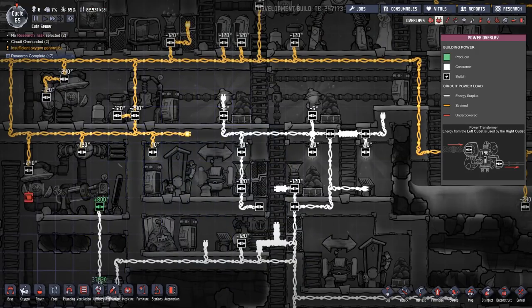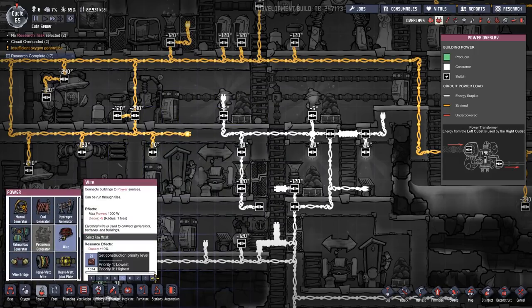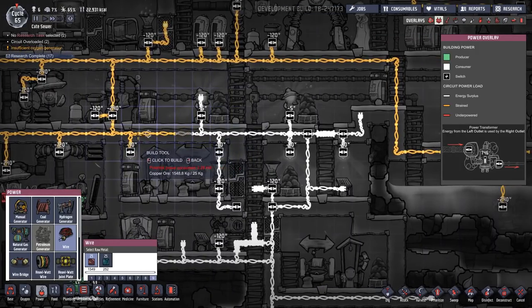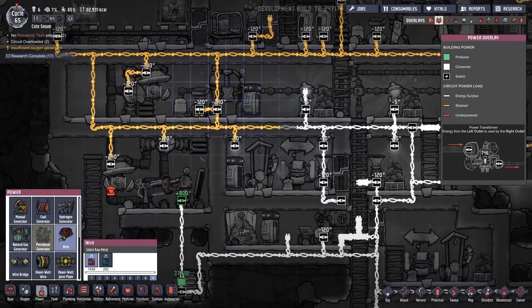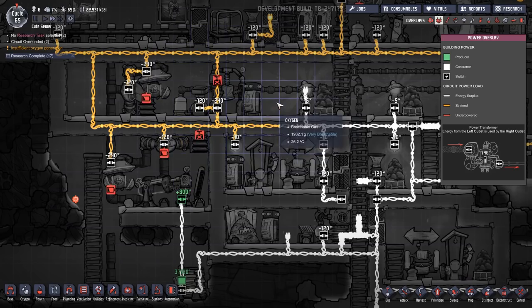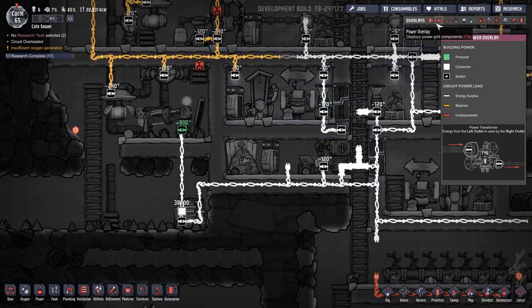What if we build a quick wire here, and then we disconnect here and here? That would mean we're running the electrolyzer on the hydrogen grid, but the hydrogen grid seems to be holding it together right now.